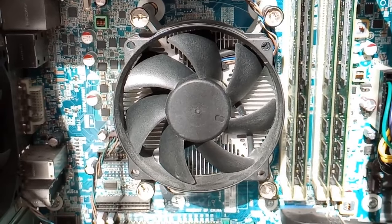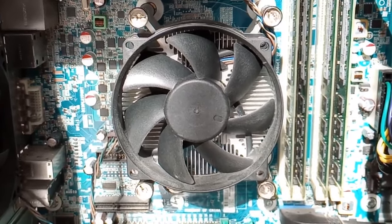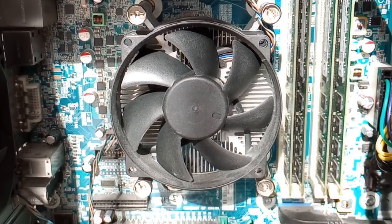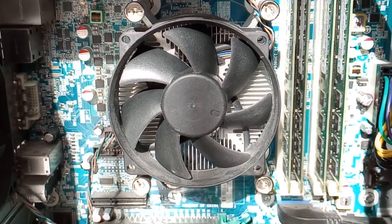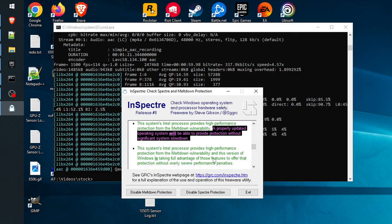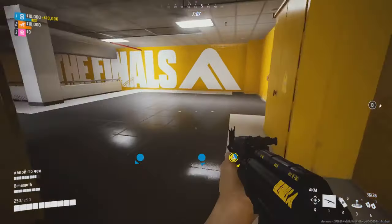The review of this i7-4770 equivalent Xeon is a bit overdue, and to compensate, I decided to test this 4-core 8-thread CPU using somewhat different settings compared to the 2022 video. Just like the previous videos, we will also be testing with hyperthreading turned off to emulate a 4-core 4-thread i5-4570, and also use Inspector to enable or disable the Meltdown and Spectre security patches.